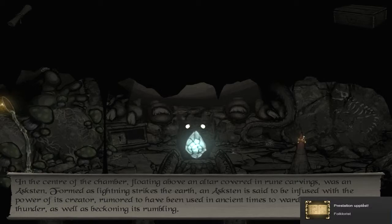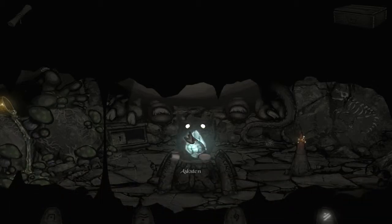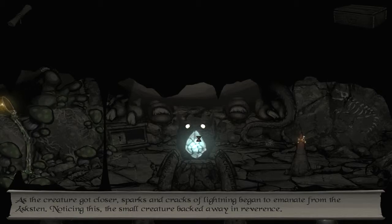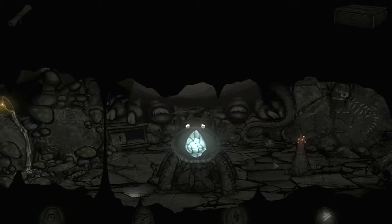In the center of the chamber, floating above an altar covered in rune carvings, was an Askstan. Formed as lightning strikes the earth, an Askstan is said to be infused with the power of its creator, rumored to have been used in ancient times to ward off the sky's thunder as well as beckoning its rumbling. Well, that's cool and all, but what does that do? As the creature got closer, sparks and cracks... Two... Ooh, that's pretty! That's cool. Now what?